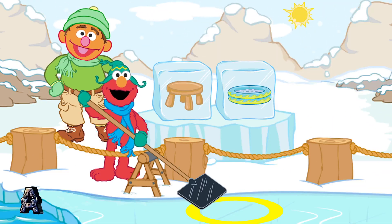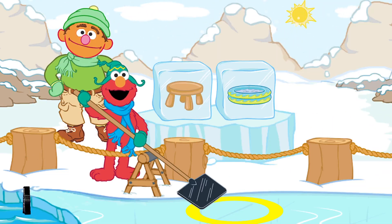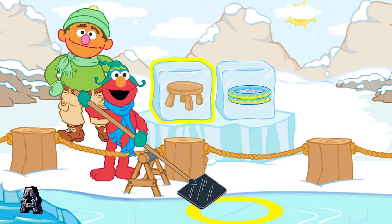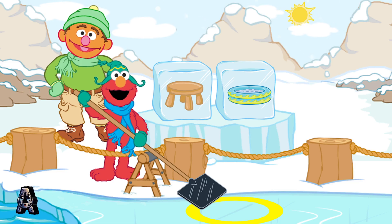Let's find the pictures that rhyme. A rhyme has the same ending sound as another word — like cat, hat, and mat. Hey, look at these ice blocks: stool and pool. Let's find an ice block that rhymes with stool and pool.